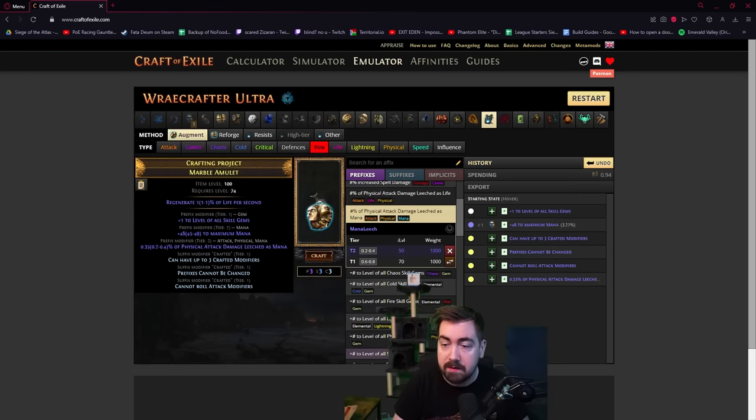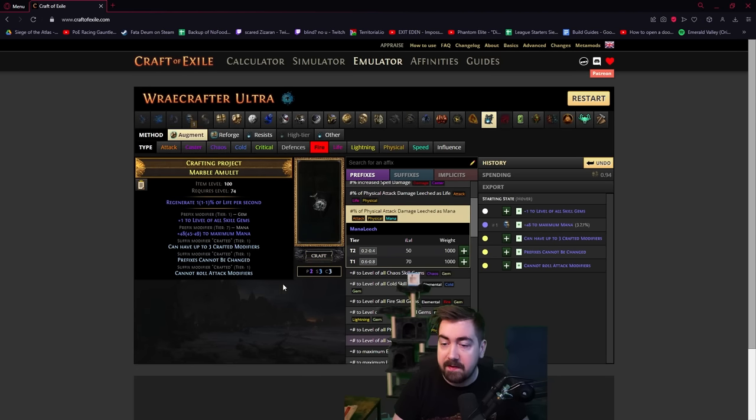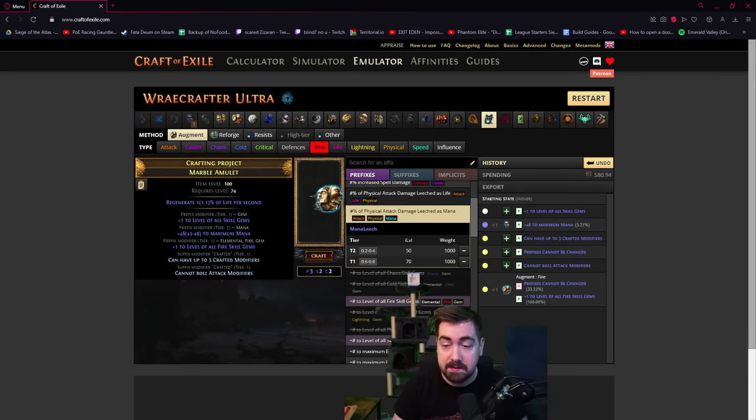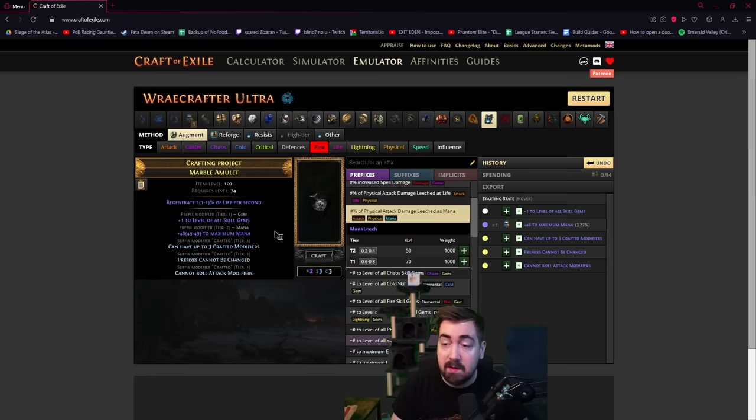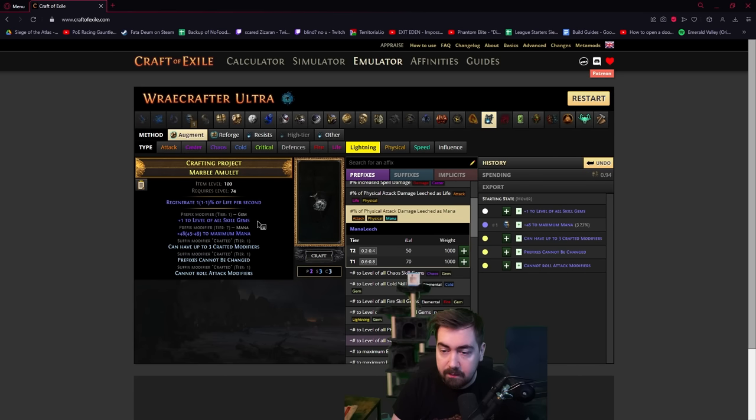So if we wanted to make this plus two fire, it would give us that error — and that's changed fairly recently. The problem with this is that it will keep the mana there no matter what. This works with everything: plus one chaos, plus one cold, plus one lightning, etc. This is a really good way of getting a plus two amulet.